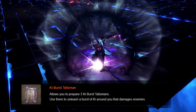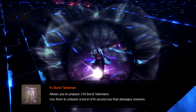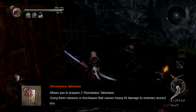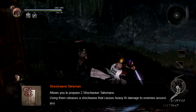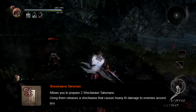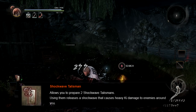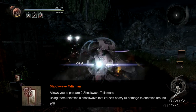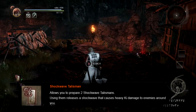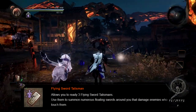Think of Ki Burst like a shittier Sword Ki. Shockwave Talismans are similar to Ki Burst Talismans after a fashion, only they trade a good chunk of the damage to become much easier to hit with. It's essentially a buff that makes you emit a smaller, less powerful Ki Burst upon using a Ki Pulse. It's good if you have mastered the art of Ki Pulsing, as a way to keep humans or confused yokai from reacting while you reposition yourself with Ki Pulse dodges.